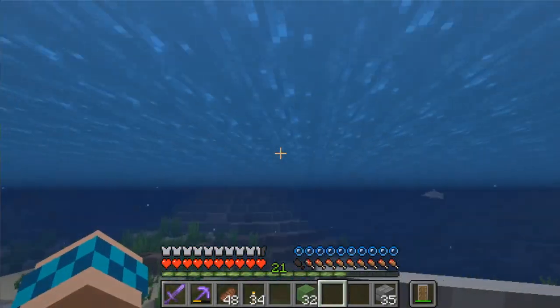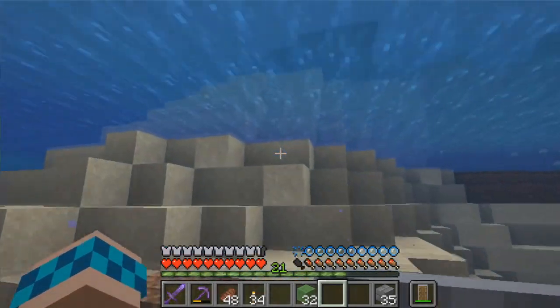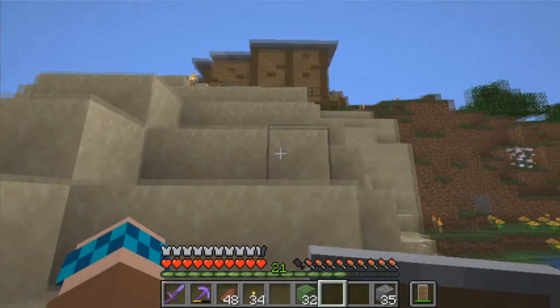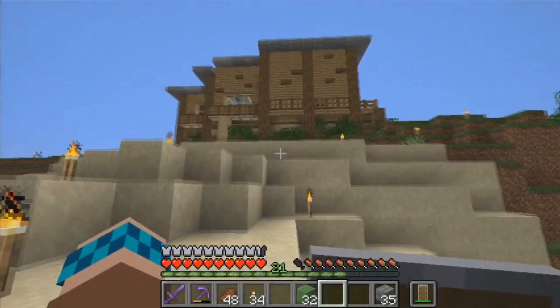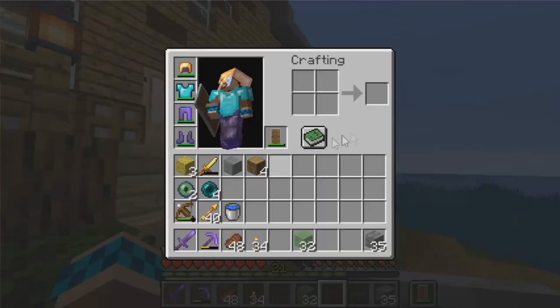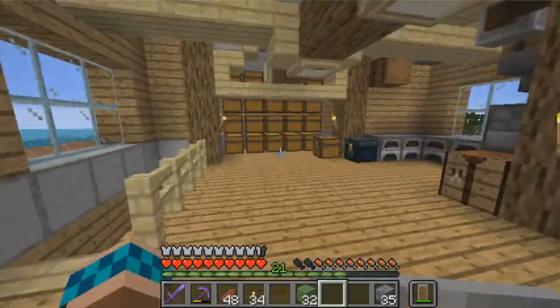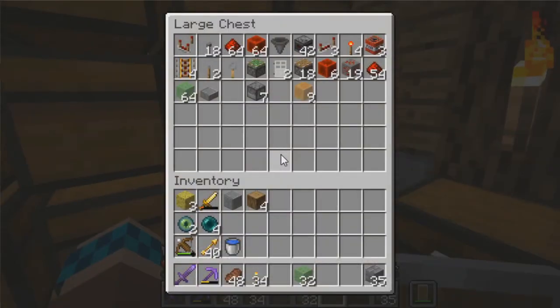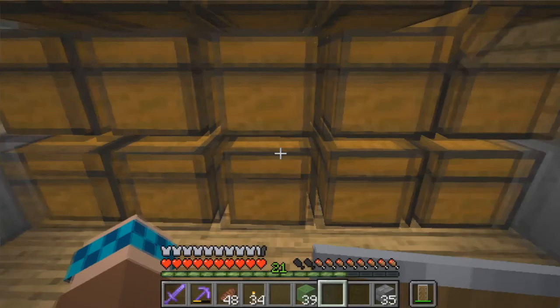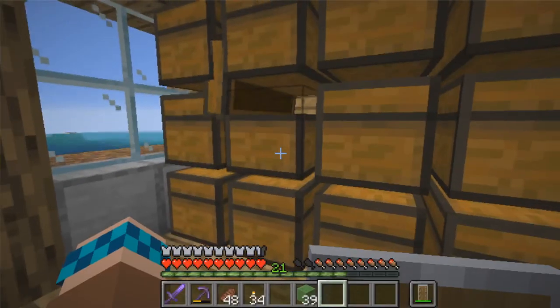Now we can get into the semi-interesting topic for today. I say semi-interesting because you've probably seen it a hundred times as a Minecraft content consumer. But today we will be fighting the Ender Dragon — hence why I have Eyes of Ender in my inventory. Let's grab a little bit of slime; that should be enough for the purposes I intend it for.